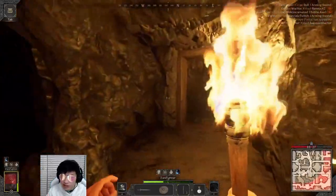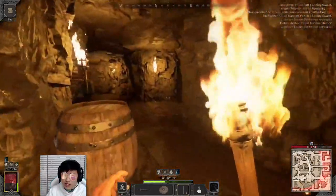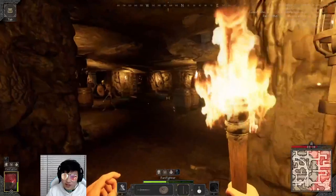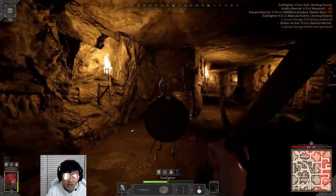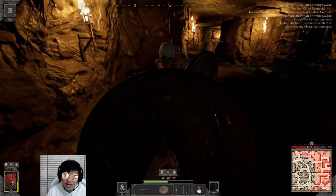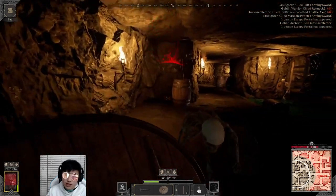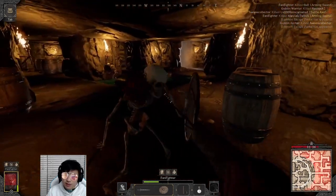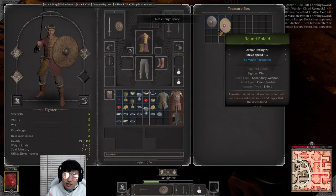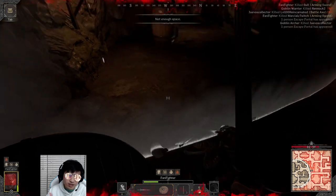I saw someone else running around earlier, so I would probably get third-partied if I was trying to take down a PvE boss by myself — that would give the other guy a really good chance to third-party kill me. You can see on the top right it says one person escape portal has appeared. That's what you're aiming for — that is how you win the game. You need to get to one of these escape portals and activate it to escape with your loot.